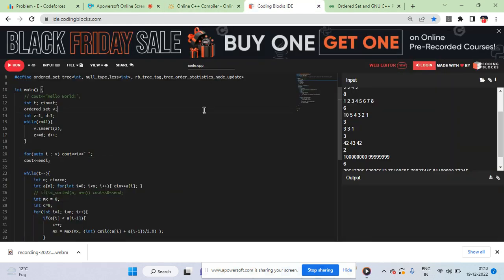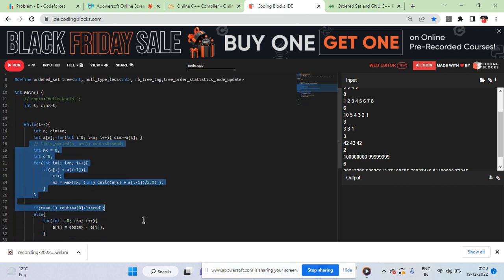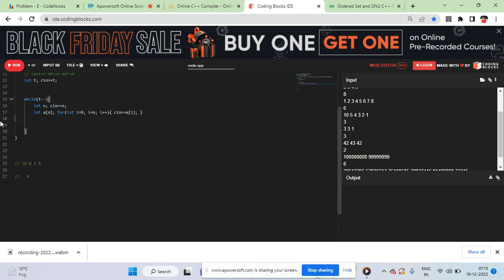In the code, you have the array and you track variables: F for first player's advantage, S for second player's, and C as a constant (neither contributing). Using 1-indexing, if A[i] equals i+1 and A[i] is not equal to N minus i, then F++ — this element is solely contributing to Player 1 winning.